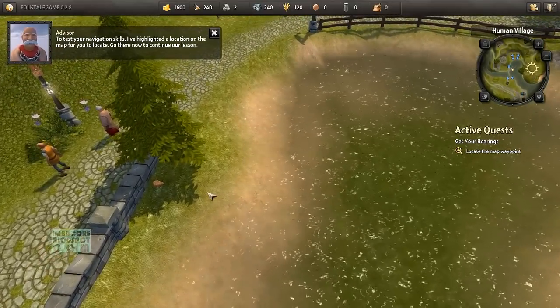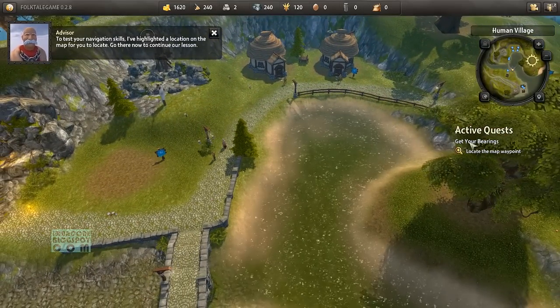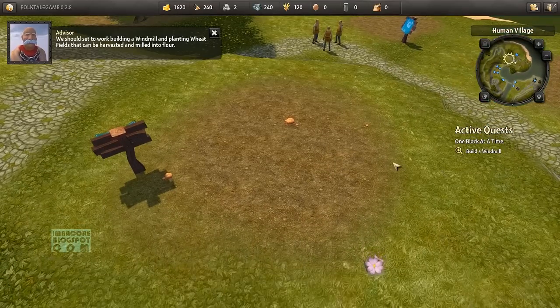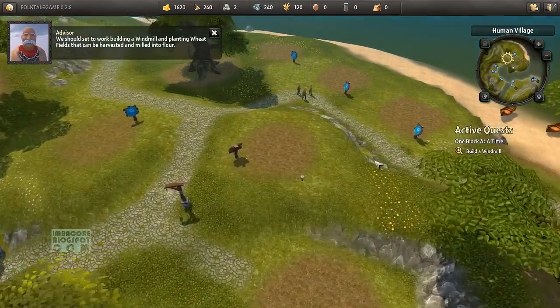To test your navigation skills, the tutorial has highlighted a location on the map — go there now to continue the lesson. We should set to work building a windmill and planting wheat fields that can be harvested. That was mighty convenient.